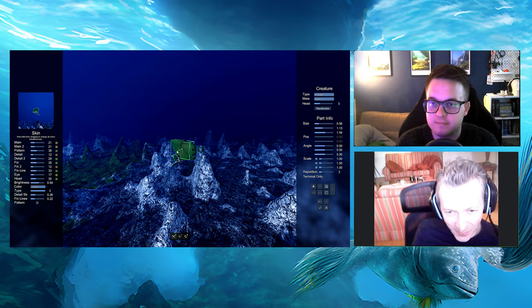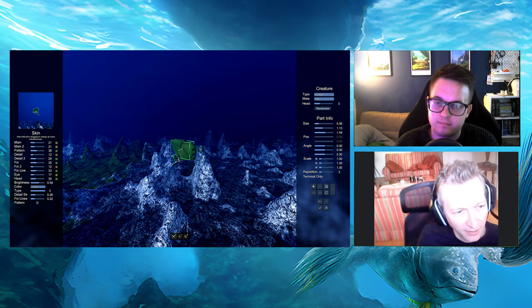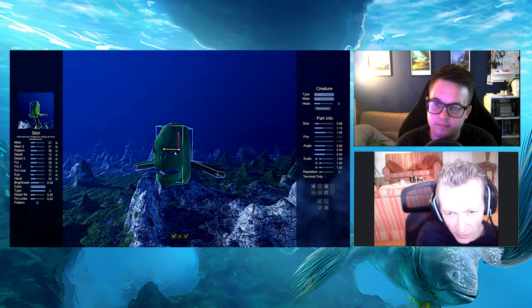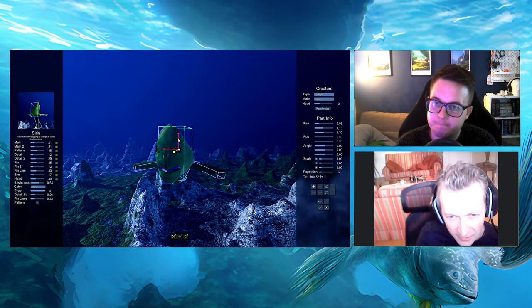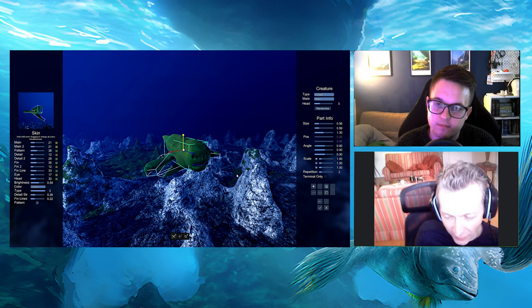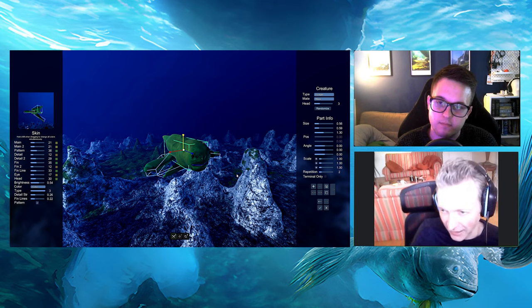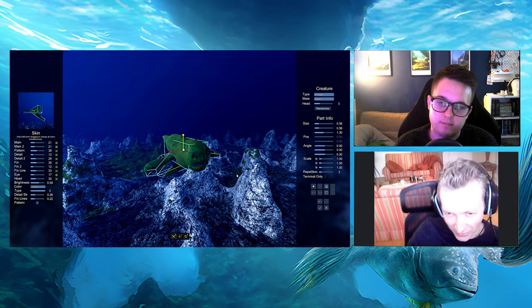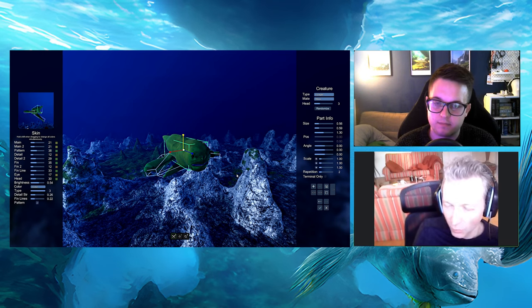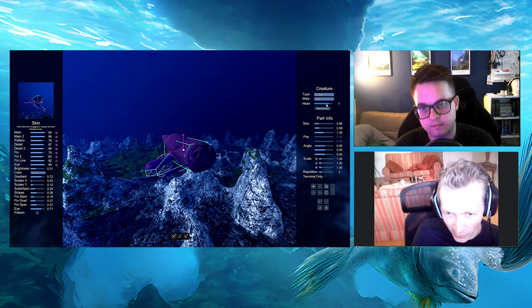The heads in general are pre-made meshes — that's something I've worked with artists to create. I'm not much of an artist myself, so I found someone to make heads for me, and then we import those into the game. We add in the materials that match the fins, heads, and bodies, and once they're finished, they can be added in and used within the system.